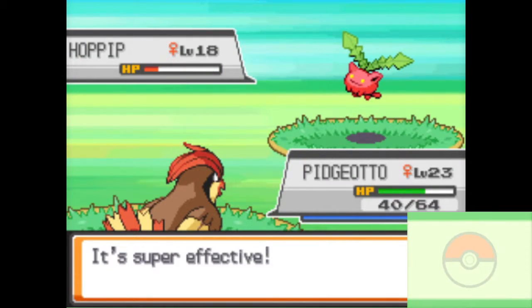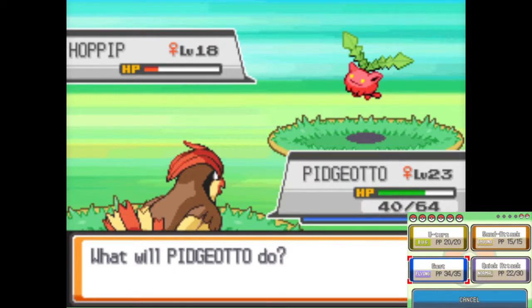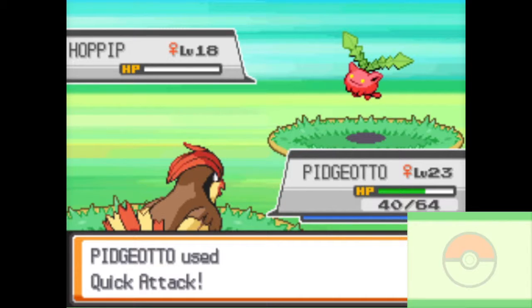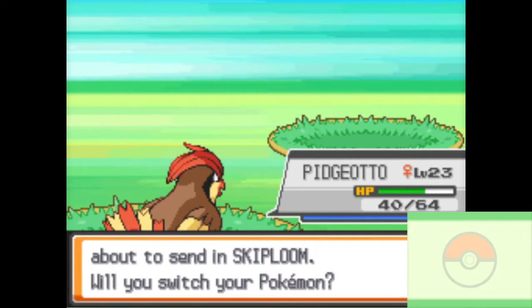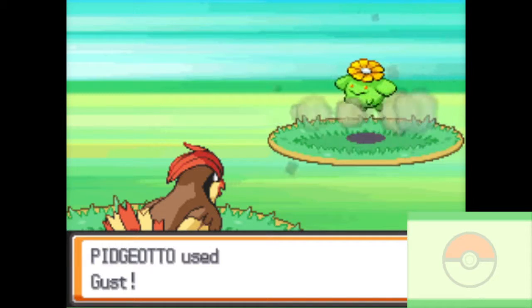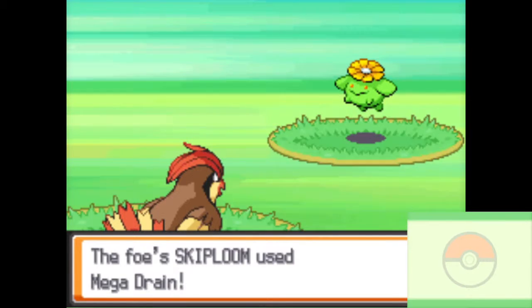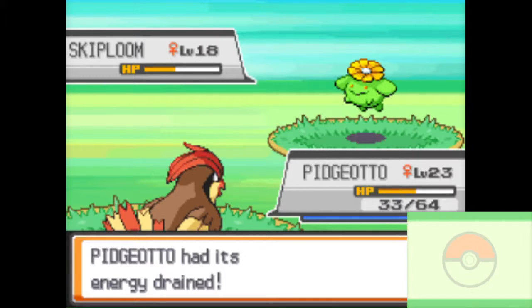I guess it's awesome for my trainer. Maybe we can hit up the Pokemon Center later. The Hoppip didn't take it very well. Skiploom — another great Pokemon for me to knock out. Johto has a lot of weak Pokemon in its Pokedex. It has cool ones like Houndoom and Kingdra, but Skiploom, Hoppip, and Jumpluff — I think those three are just terrible Pokemon.